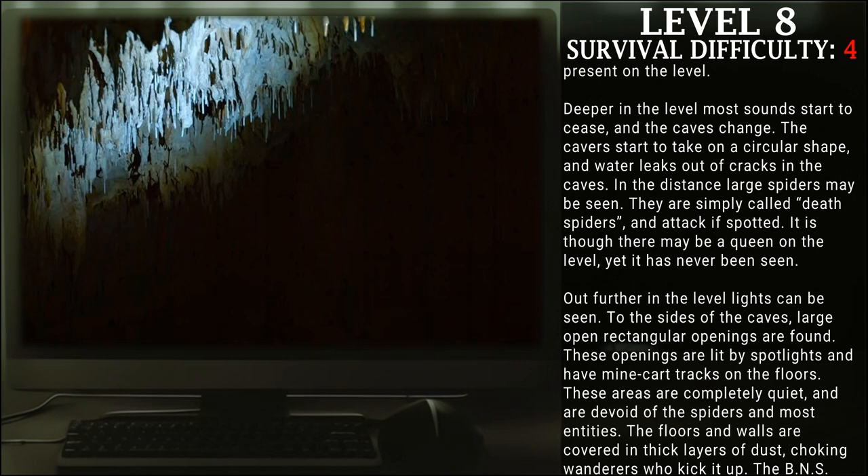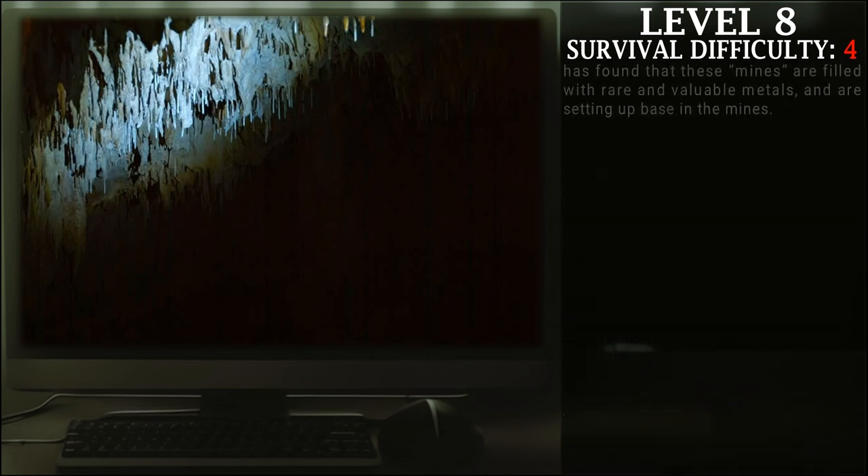Deeper in the level, most sound starts to cease and the caves change. The caverns start to take on a circular shape, and water leaks out of the cracks in the caves. In the distance, large spiders may be seen — simply called death spiders — and they attack if spotted. It is thought that there may be a queen on this level, yet it has never been seen. Out further on the level, lights can be seen. To the sides of caves, large open rectangular openings can be found, lit by spotlights, with minecart tracks on their floors. These areas are completely quiet and devoid of spiders and most entities. The floors and walls are covered in thick layers of dust, choking anyone who kicks it up. The BNS has found that these mines are filled with rare and valuable materials, and are setting up base in the mines.